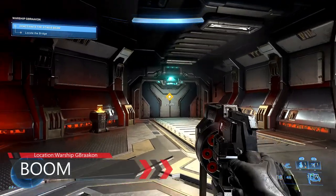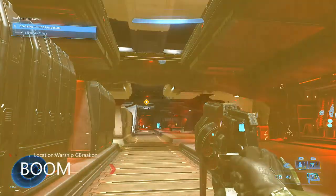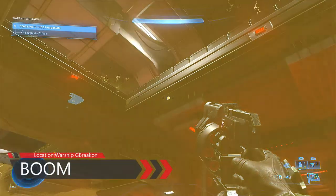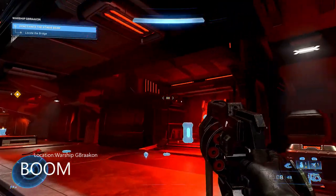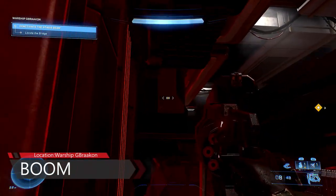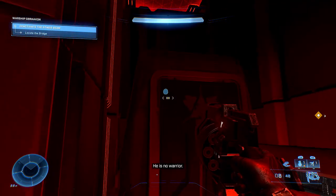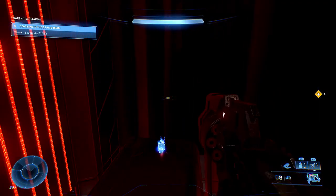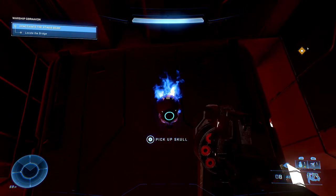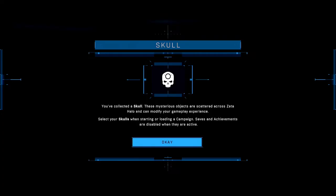The first skull you'll come across is the Boom skull. It's in this little room. It's up there and the way to get it is to jump on these crates that are lifting up - there are three of them - and then you just jump on the middle one. Very simple to get to. Clear the rooms before you actually pick it up; this makes it a little bit easier for you.